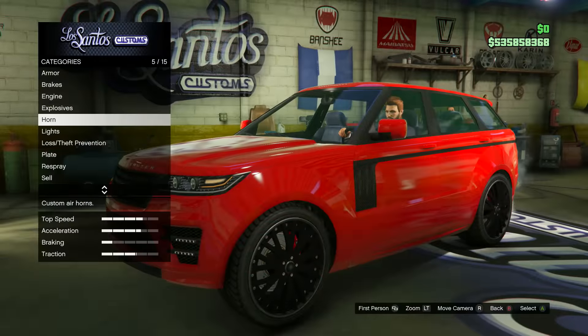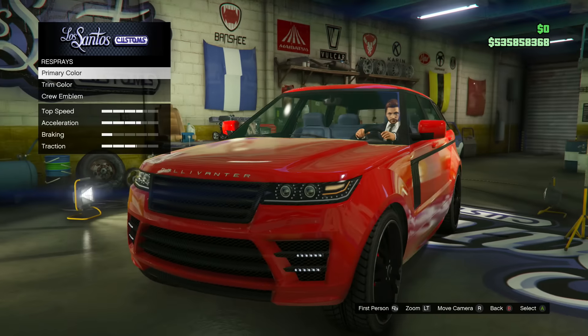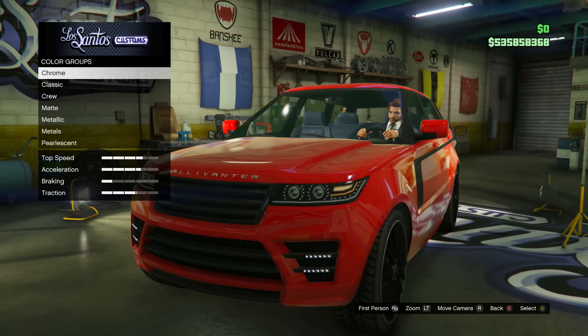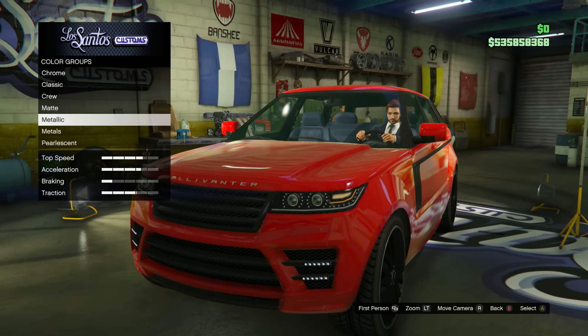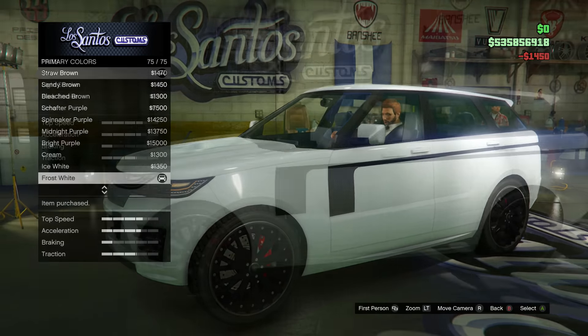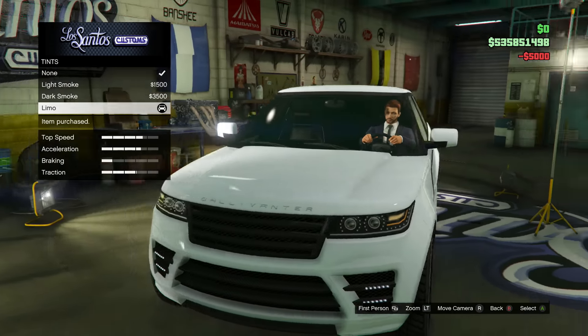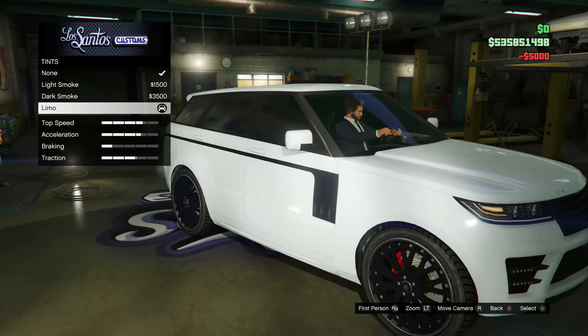When it comes to customising the new Borla, there aren't really any unique customisations available for it. All you can do is apply the standard upgrades such as armour upgrades, brake upgrades and so on. Apart from changing the paint job to your preferred colour and setting the window tints to limo, there isn't really much more you can do to this car.